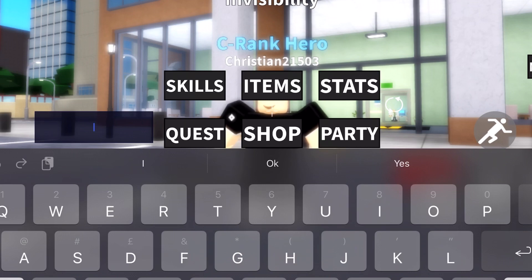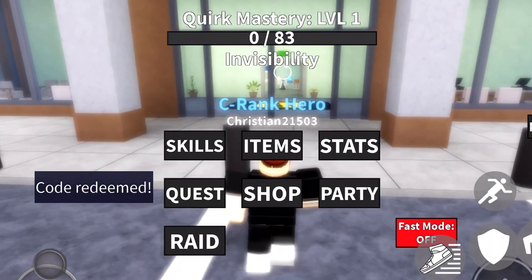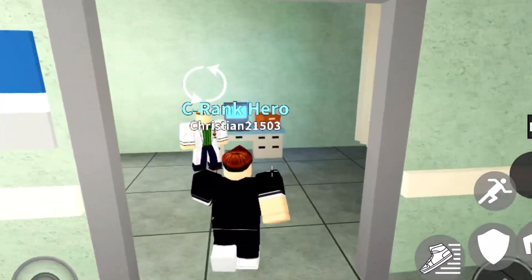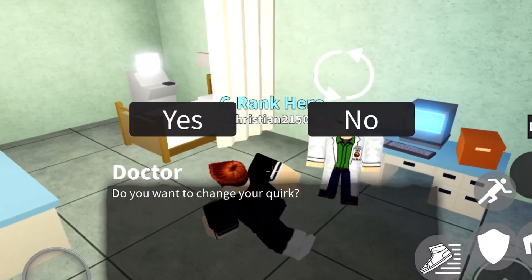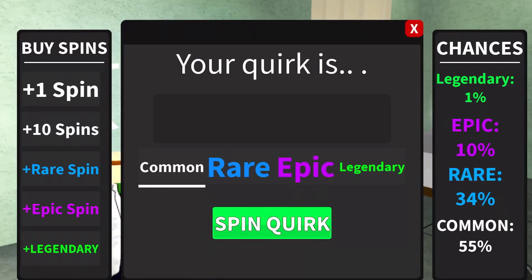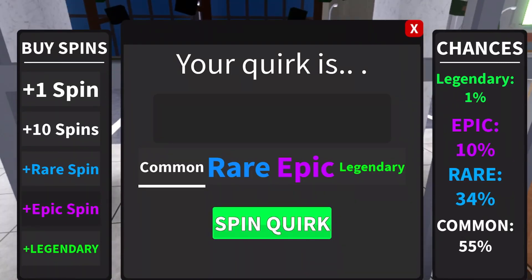Alright, so the last code for today is 'ultra143'. Sorry guys, today's codes were not so nice — I had a few complications with the other codes. But yeah, so far these three codes will get you 26 spins.